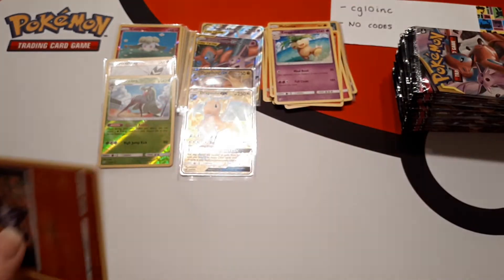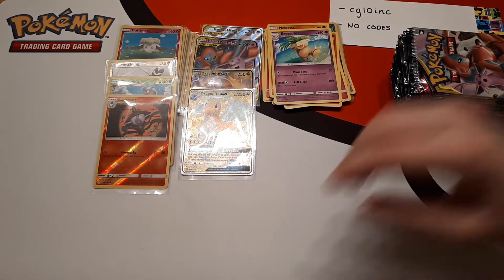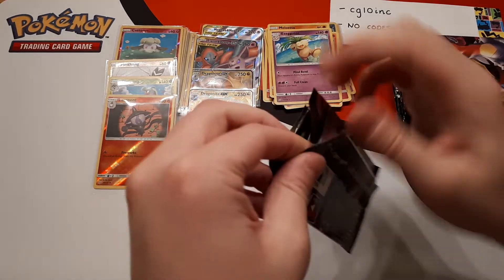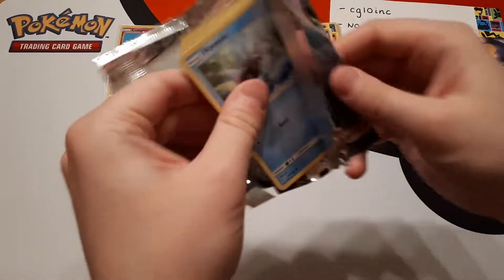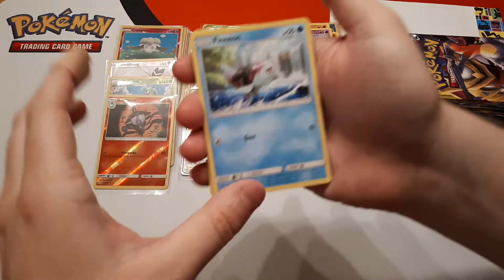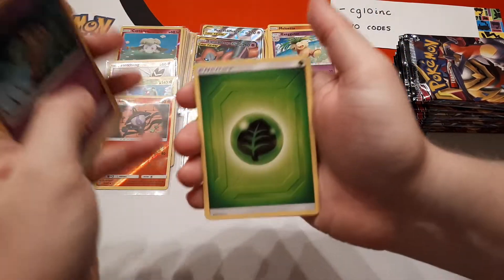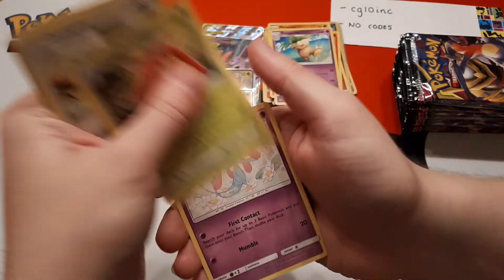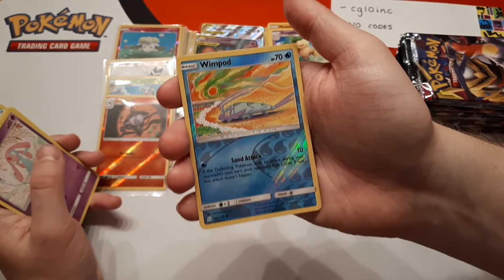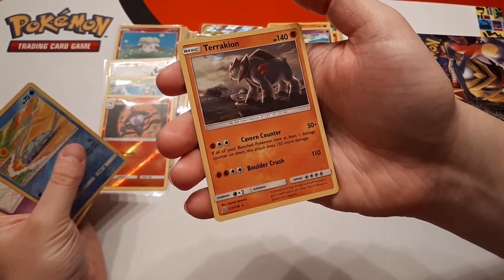We've had boxes that have seven holo rares and seven hits. Some boxes come with seven holo rares and only five hits to match that. Wimpod is reverse and the rare is Terrakion — and that is a holo rare. You would need thousands and thousands of boxes to get meaningful statistics — it's a small sample size at the moment.